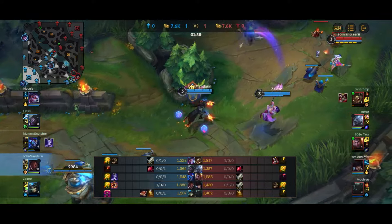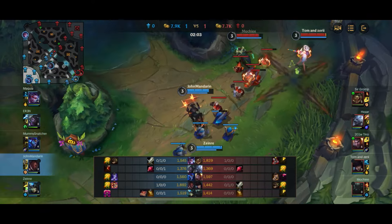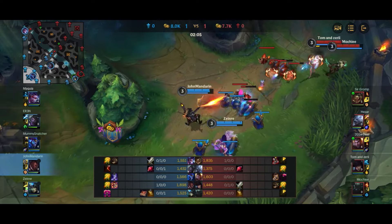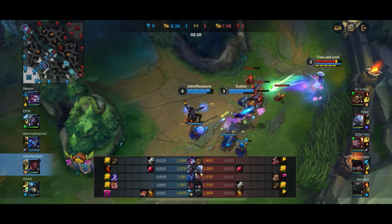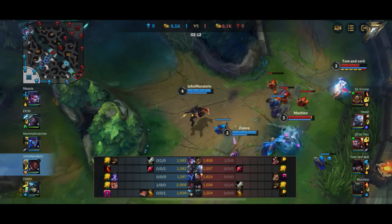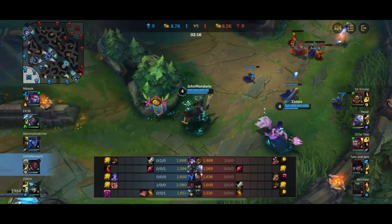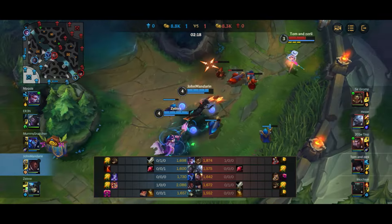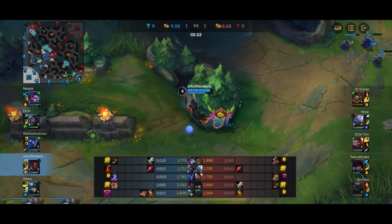After a while you notice the Pike behavior — he's channeling and releasing the hook every single time. It's really easy to play around because, as you may know, if you cancel the channel of Pike's hook it refreshes your cooldown by half. Since he's hooking every time even when there's no chance of landing it, he's on a very long cooldown, so you can play more aggressively around that.